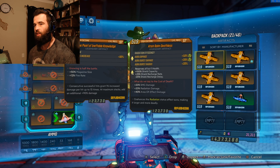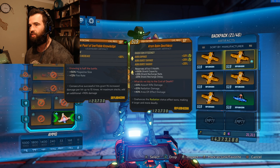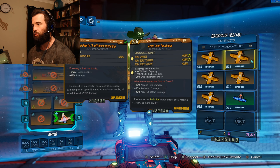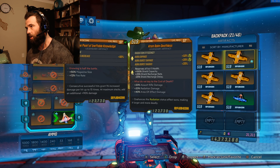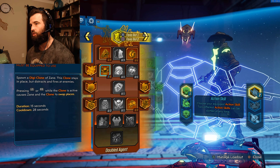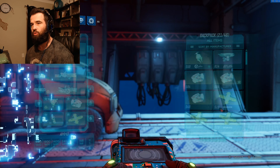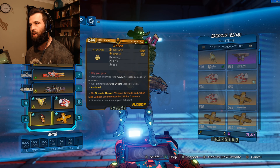It's tough for me — the Pearl still seems like one of the best — but I have to change it, at least for right now, to the Atom Bomb Deathless because of all the stats it gives me. These stats make all the difference. You'll see with the Yellow Cake and even the OPQ — everything just starts blowing up because of that Deathless. Everything else stays the same: the skill tree, blue, orange, and green.